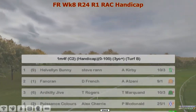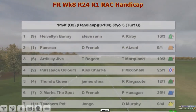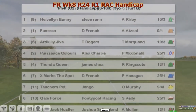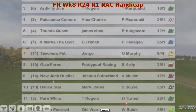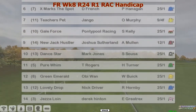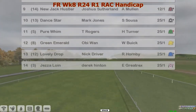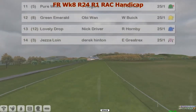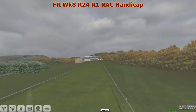It's the one mile four furlong handicap, 0 to 100, the first leg of the RAC handicap. Hello and Be a Bunny 10 to 3, Fan Crown 9 to 1, X Marks the Spot 25 to 1, Teachers Pet 9 to 4, Gale Force 25 to 1, New Jack Hustler 12 to 1. Some outside money for Green Emerald. Big odds for Obi-Wan's runners.